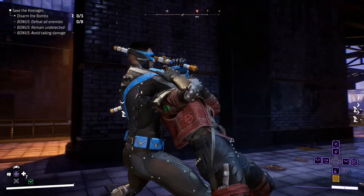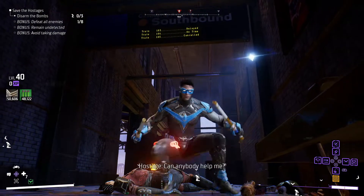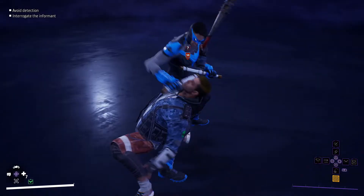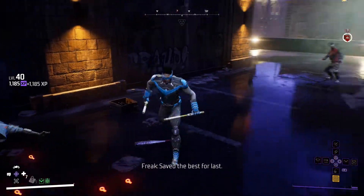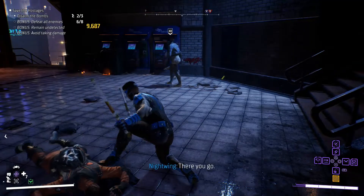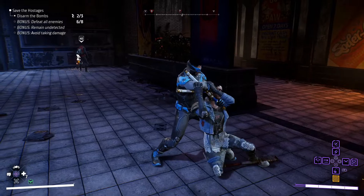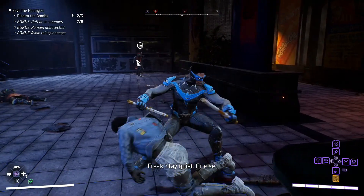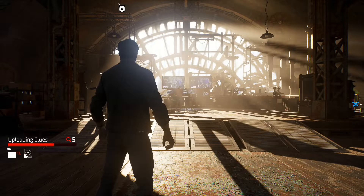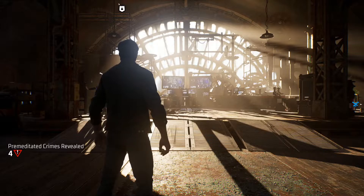Premeditated crimes on very hard difficulty will have a mini boss that has a chance to drop legendary loot after you defeat them. One way to find premeditated crimes is to interrogate criminals found in opportunistic crimes — scan all enemies in the area and get the enemy's health under halfway so you can grab them and start the interrogation. The second way is to collect clues, which are red magnifying glasses that drop after you defeat an enemy. The more you collect, the more premeditated crimes will spawn. Keep an eye on the right side of the screen to track your clues. When you return to Belfry Tower, the crimes automatically upload, so new premeditated crimes will be revealed next time you head out.